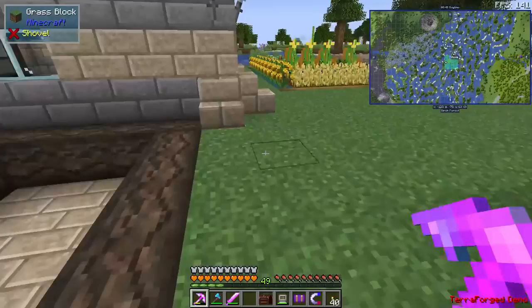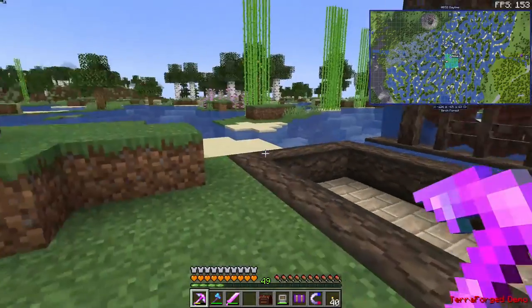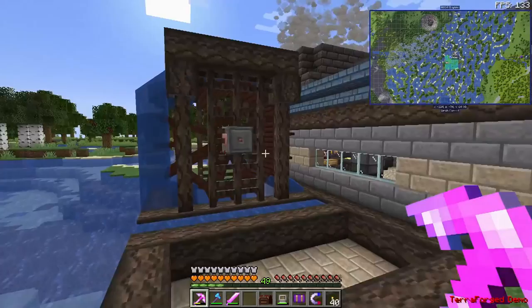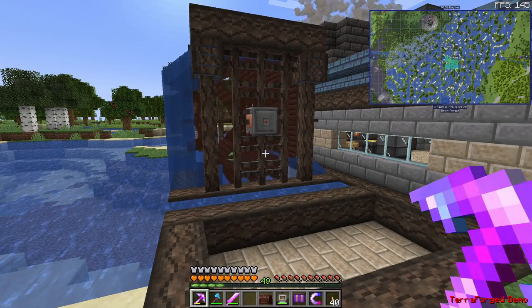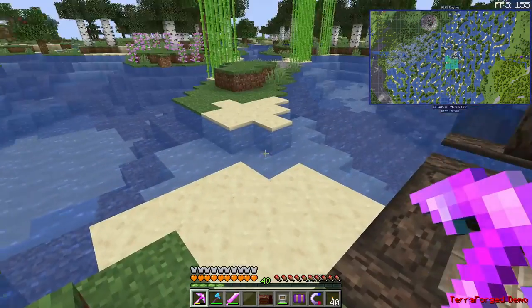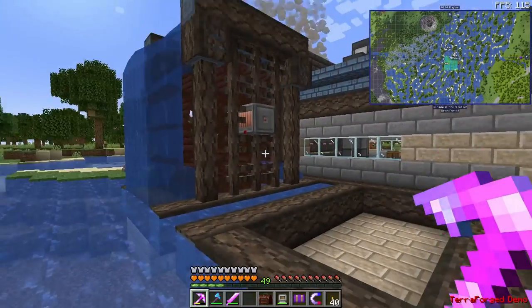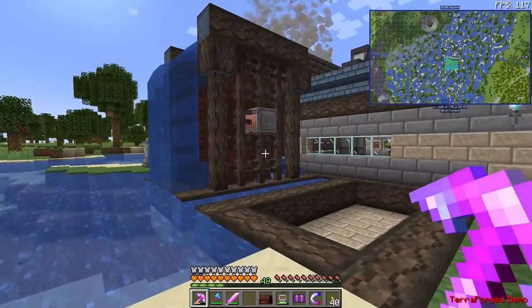For this mod spotlight the modpack I'm using is All the Mods 7, and what we're going to be working on today with Immersive Engineering is how to make power — specifically the first way to make power, which is going to be with the kinetic dynamo.